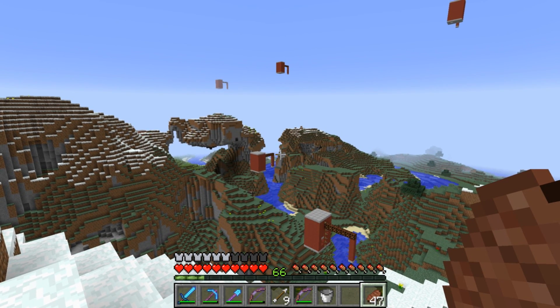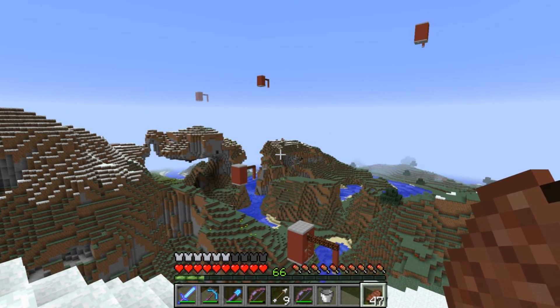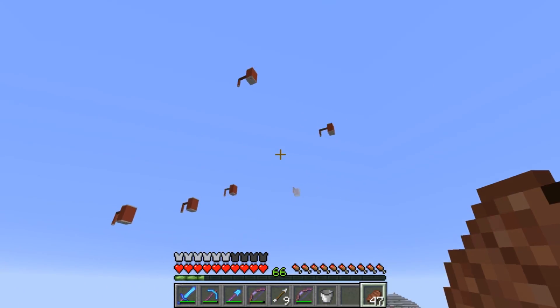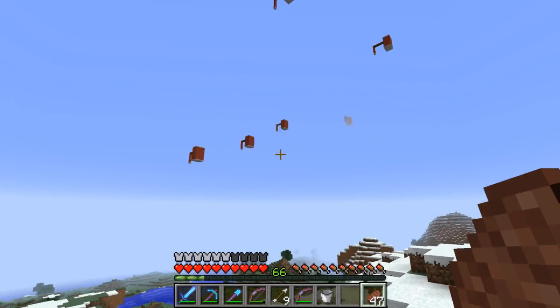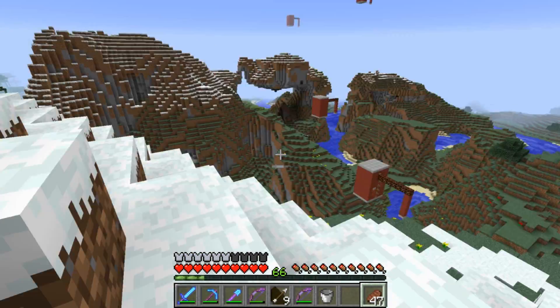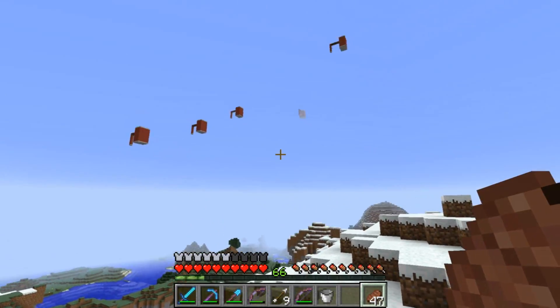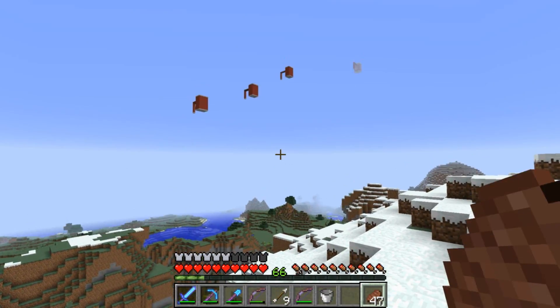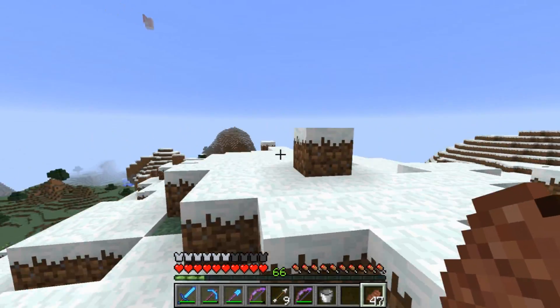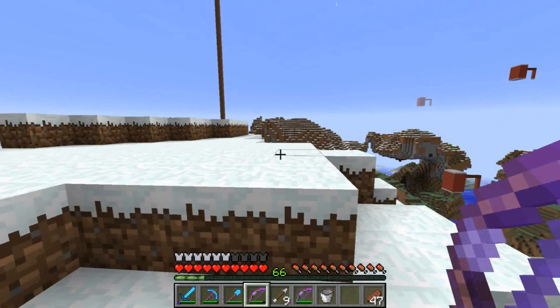Alright guys, so we got our first Elytra course route now complete. Everything is all set and ready to go. You can see the course right here above us, sort of floating in midair. The thing I like most about this course is that it doesn't have a huge impact on the landscape — you can't tell that I've done anything here because there are no connections to the ground, which is pretty awesome. Very hidden and compact.